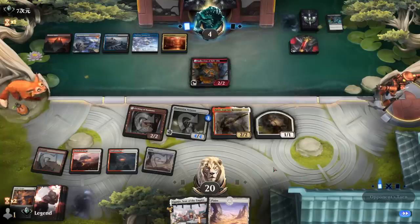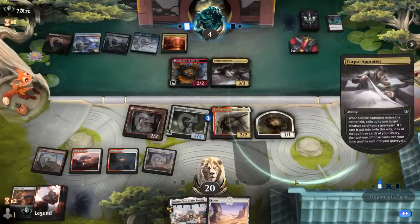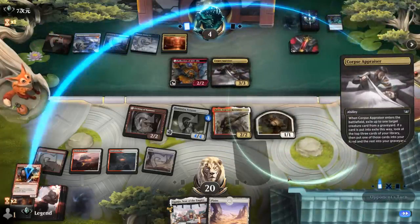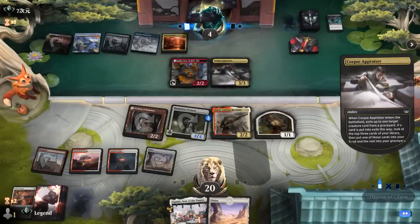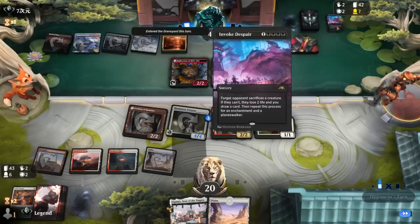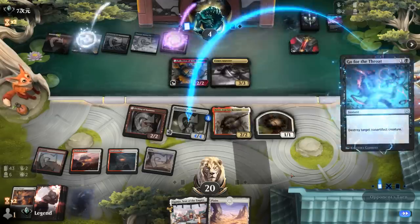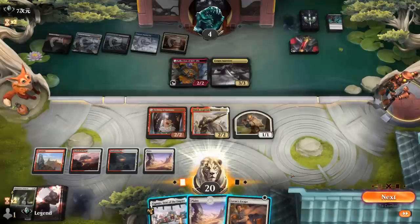We might be going wide enough to even win without Virtuoso, and we can channel Eiganjo for 2 mana now thanks to Baird being legendary. Let's see if we can deal the finishing blow next turn. Corpse Appraiser draws a card — the opponent goes digging for another spot removal spell. And yeah, if they found one we could be in trouble. We see Invoke Despair, and they found a Go for the Throat. Now we could be in trouble — Laurent's Escape, a draw step late.